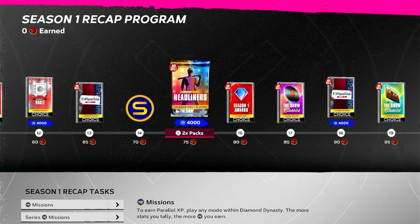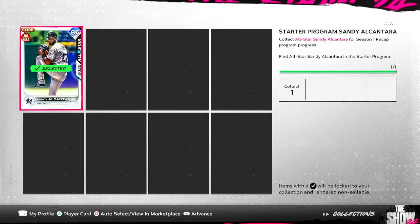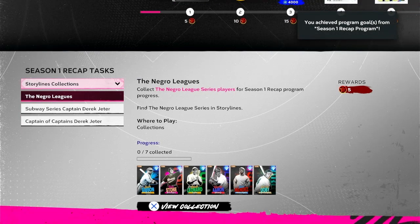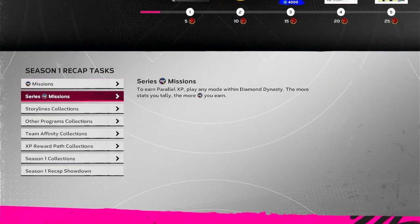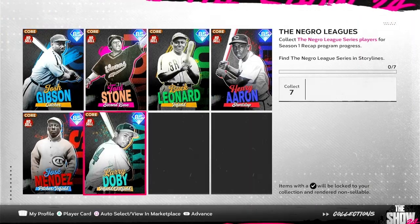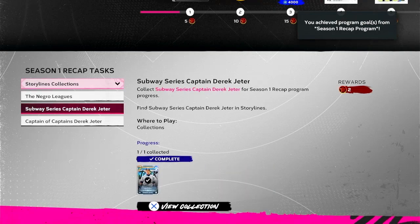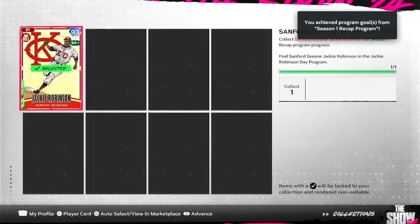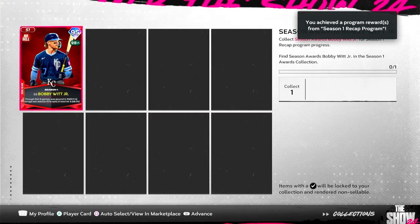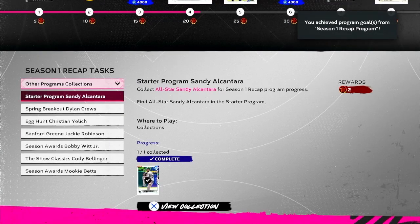We basically got every single pack that came out in season 1, which might be a W — 150 program points. Let's do these collections quick, because a lot of these are no-sell anyway. There's a lot of collections to do, but I don't think they're worth that many points. We've gotten 5,000 stubs and one of these choice packs. Do these collections — it's easy points, especially if you've been keeping up to date with all the programs. This might be a dub just based off this first initial interpretation.